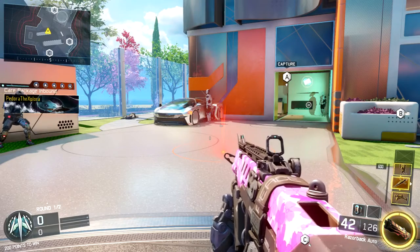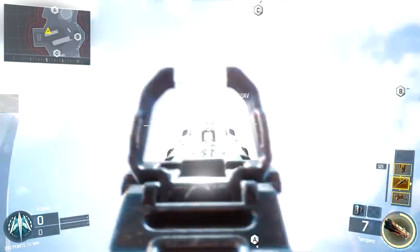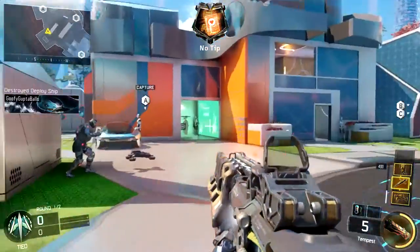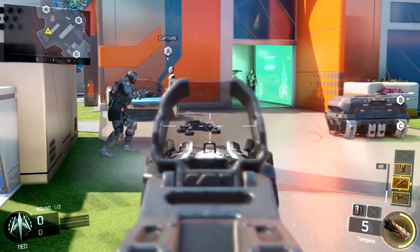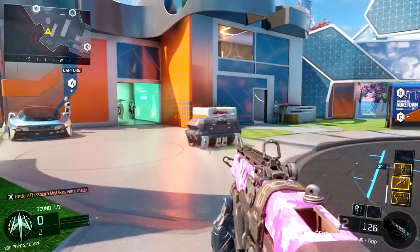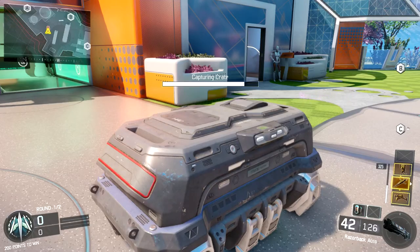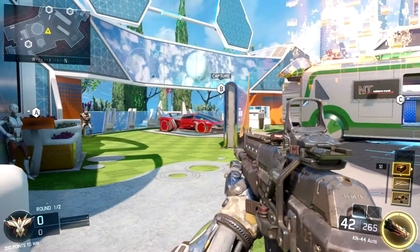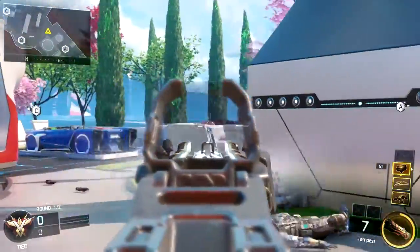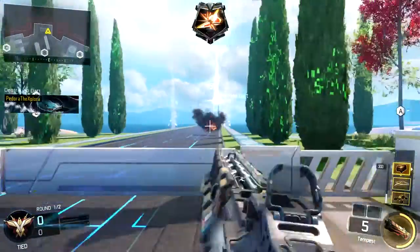In my first Mythbusters video I talked about how the Tempest can destroy an entire Mothership in just 3 shots — and the Mothership is a 1700 point streak, so that's really significant. Since then it's been nerfed and now takes 6 shots to shoot down the Mothership, but it's still totally absurd that one Tempest can destroy such a big killstreak and all other scorestreaks very easily, taking much less time than the Black Cell.